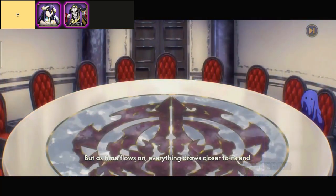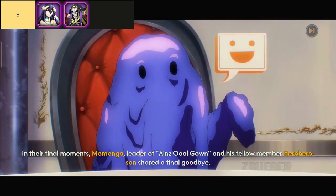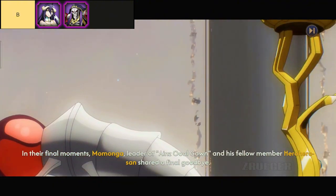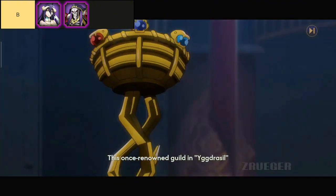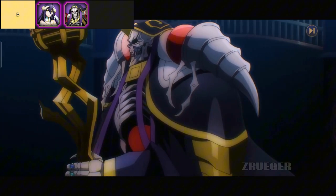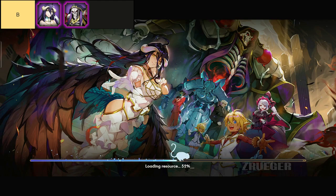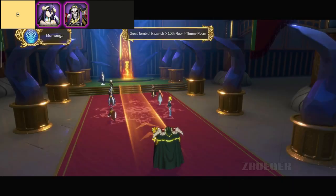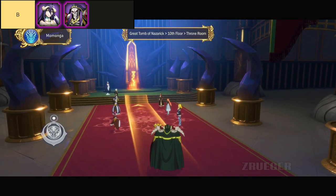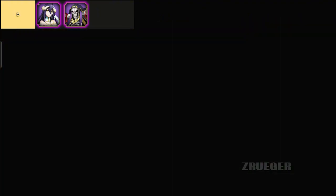Next, let's talk about Ainz Ooal Gown, the big boss himself. He's the leader of the guild named after him and rules over the Great Tomb of Nazarick. After the epic finale of the DMMORPG Yggdrasil, he ends up transported to this isekai world in the form of a skeleton avatar. Ainz brings a unique dynamic to the game with his strategic thinking and powerful abilities, making him a solid pick, especially if you enjoy a more tactical approach. If you're just getting your feet wet in Lord of Nazarick, consider adding Albedo and Ainz to your roster — they pack enough punch to help you navigate the game while you work your way up to those S-tier heavyweights.